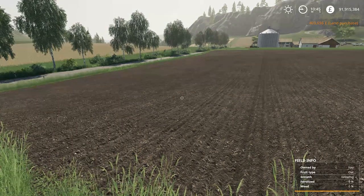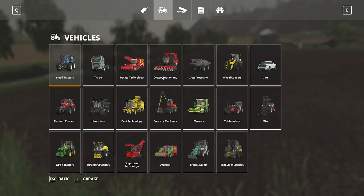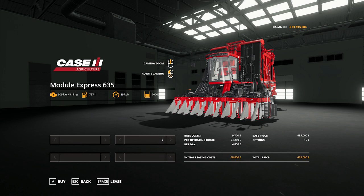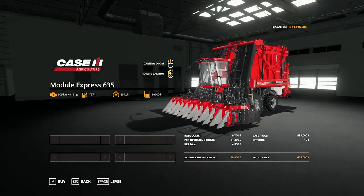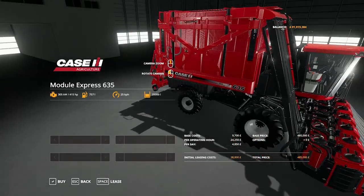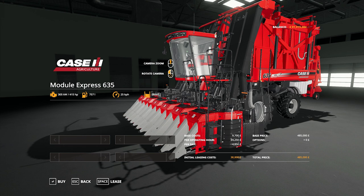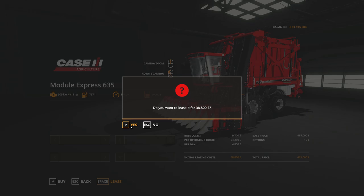First we must buy appropriate machinery, which means going into the store. We have the cotton technology section — this is the Case IH Module Express 635. You can lease it or buy it outright. For this video I'm going to lease it. You can view everything in 360-degree mode, and for certain machines you can see live modifications being applied. This particular machine doesn't have any options — what you see is what you get. We'll lease it; you can use Spacebar as a shortcut.